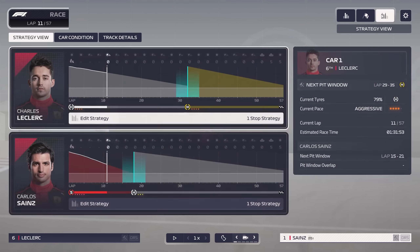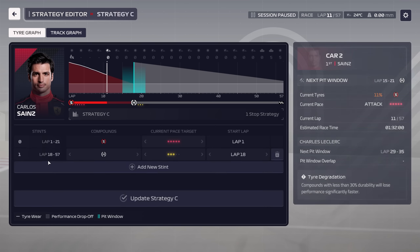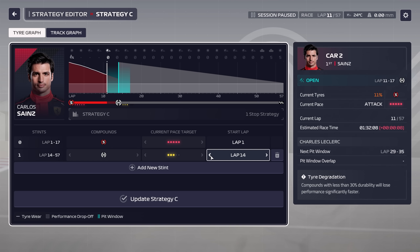You can edit strategies on the fly, and this is absolutely a good idea to adjust your notifications and visualizations based on evolving scenarios. Did the first few laps of racing cause more wear than you'd expected? Build a new strategy around that — or, of course, vice versa.